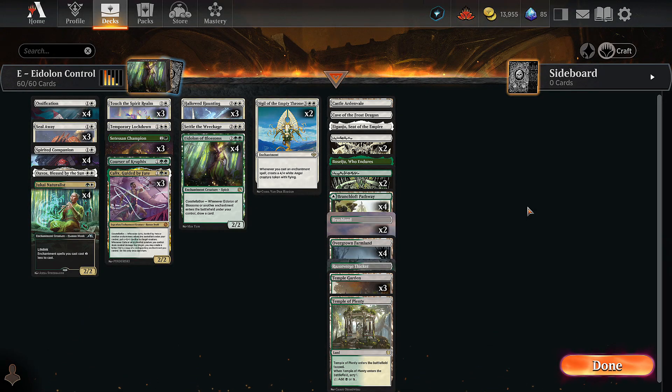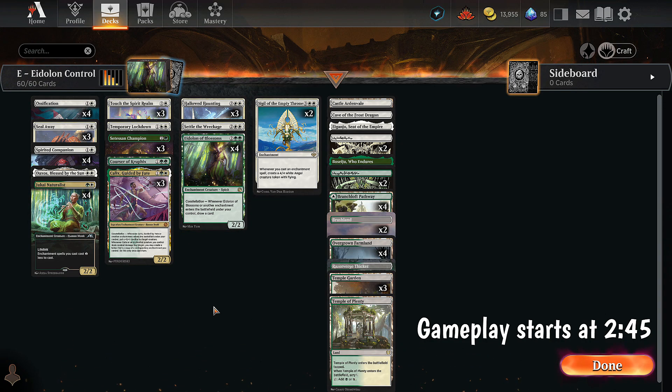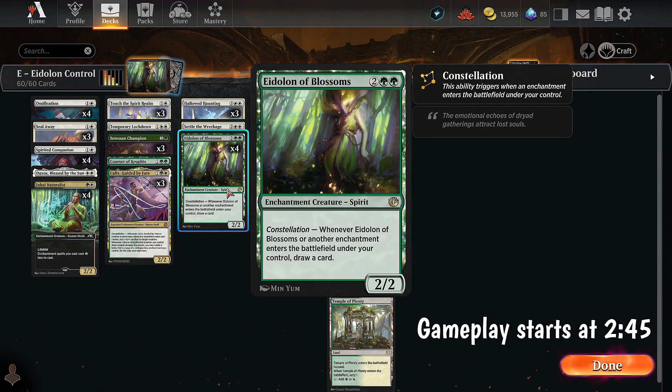Alright, what's going on everyone? We are continuing to test Explore Anthology 3 cards and today we are testing Eidolon of Blossoms. Typically when you think of enchantment decks, they're fairly aggressive, but this is not an aggressive creature. It's a 4 mana 2/2 — not great for an aggro deck — and then whenever it or another enchantment enters, we draw a card.